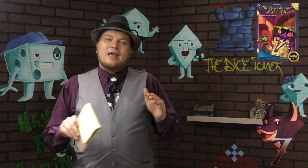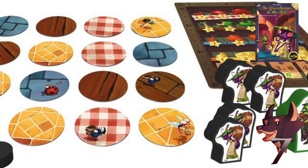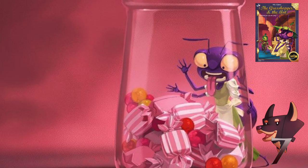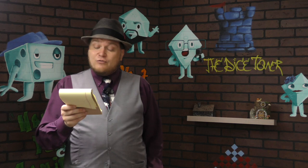Number seven is Grasshopper and the Ants. This is based on the fable, from Purple Brain and their storybook line. All their games follow the story fable format — Little Red Riding Hood, Three Little Pigs — and this one is one of the better ones of that genre. As you're flipping things over, you want to be like the ants and not the grasshoppers. It works more for kids than adults, but it's a good family-style game.